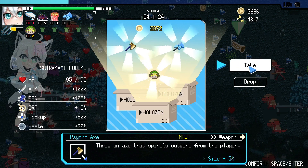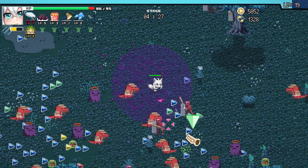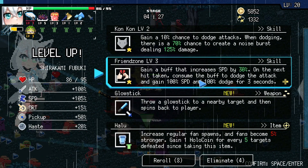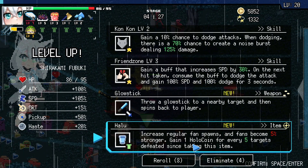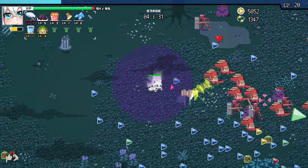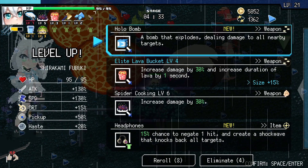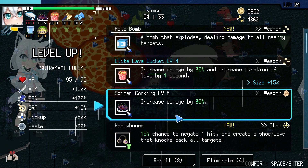We got the gold, or the Psycho Axe — I'll take it. Hallu — yes, I will take Hallu! More people, more XP, more money. We're already actually at almost 6K money. I should have probably grabbed that membership. Let's just get our spider cooking — it's almost maxed.